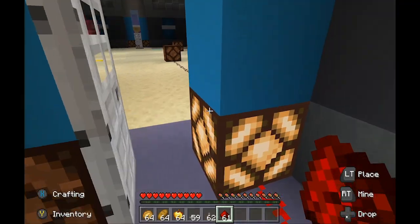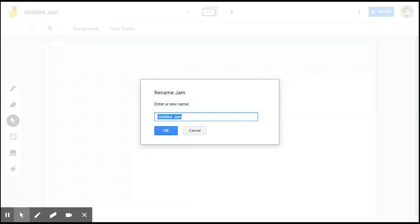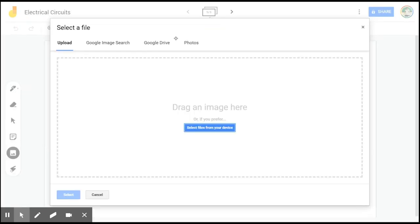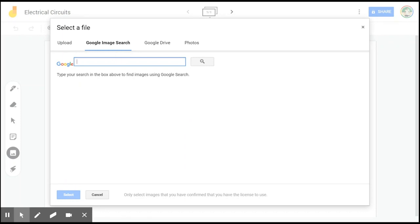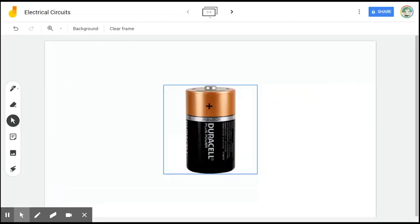So what you see here is called a Jamboard — it's from Google. If you have a Gmail account, you can make one of your own. We're going to name it 'Electrical Circuits.' What you can do is draw right on it, which is very useful. The first thing we're going to do to make our circuit — our real-world circuit — is find a picture of a battery. We'll go to a Google image search and look for battery, select one, and stick it in here.